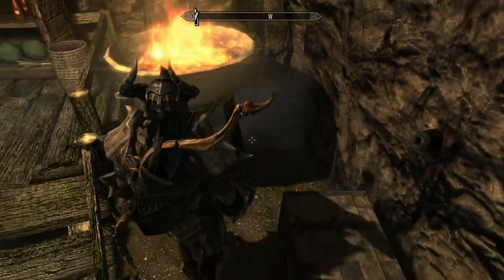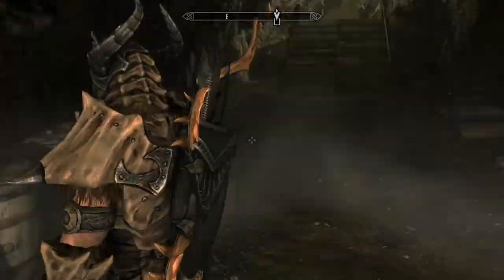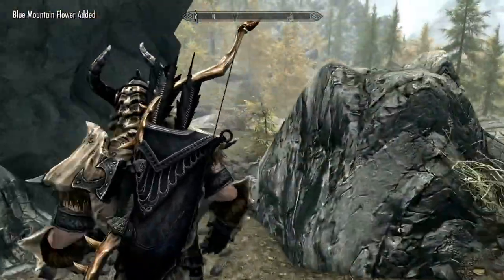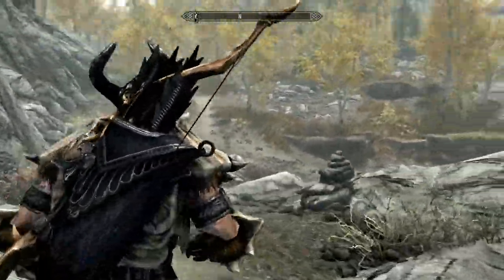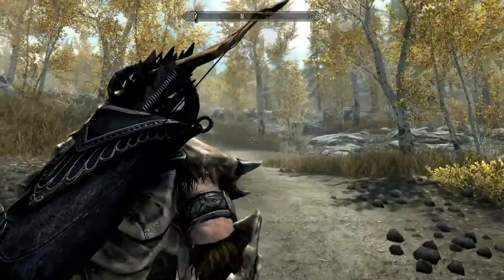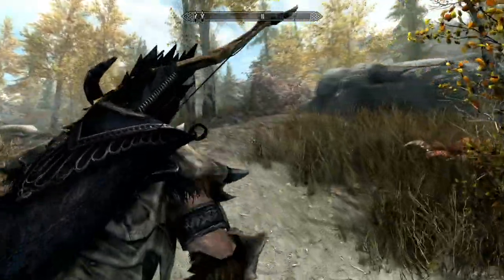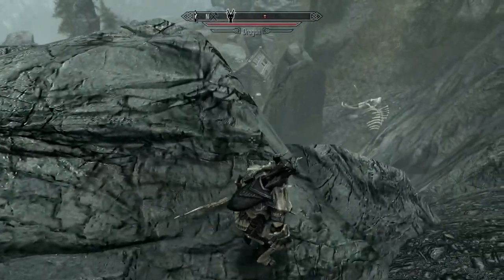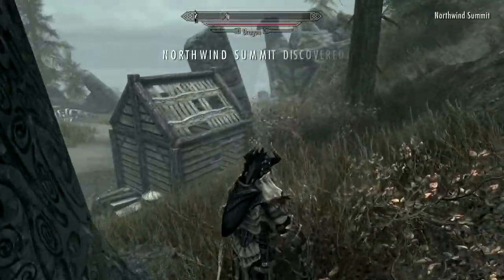I'm going to move on to another part of this video and show you another location. Boulder Fall Cave is not too far from a dragon roost, and you can see it on the top navigation bar. This dragon roost leads to a mine. I'm going to fast forward to the dragon roost. This dragon roost is Northwind Summit, and the dragon takes off right away, so you're going to have to fight him.